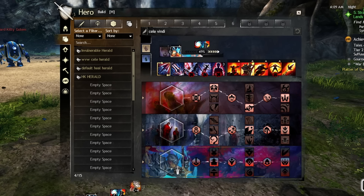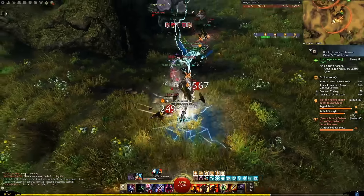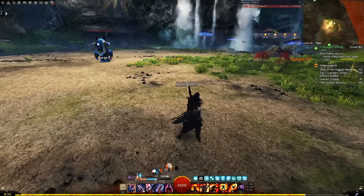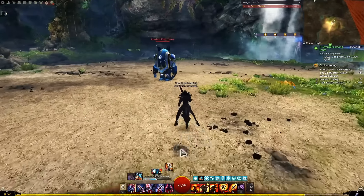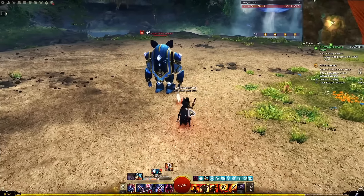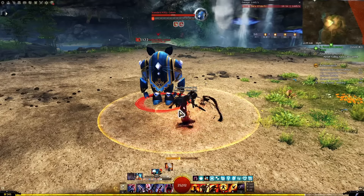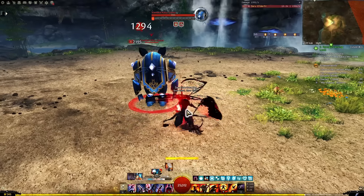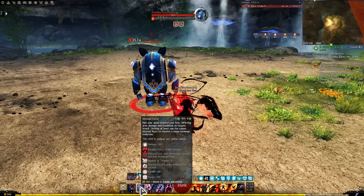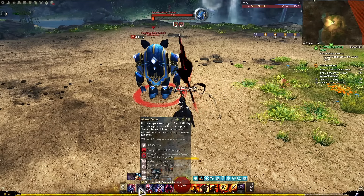Let's go over the basic ideas for the rotation. I like to have a pretty relaxed rotation when playing in the open world so I can adapt a bit better, so I basically just have a priority list of skills. The main gimmick with spear is that skill 5 is your main damaging skill, so you want to spam it as much as possible, and the other spear skills reduce the cooldown of skill 5 to let you spam it even more. Skill 3 and 4 don't reduce the cooldown as much as skill 2, though they are useful for their own utility — so essentially we're just spamming skill 2 off cooldown and that will be enough.